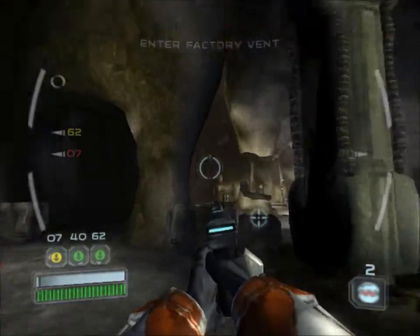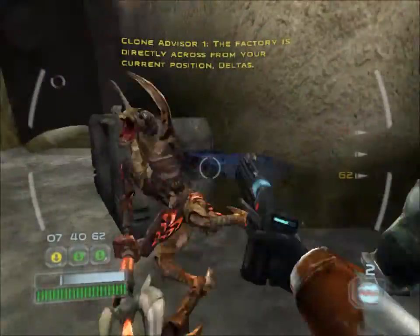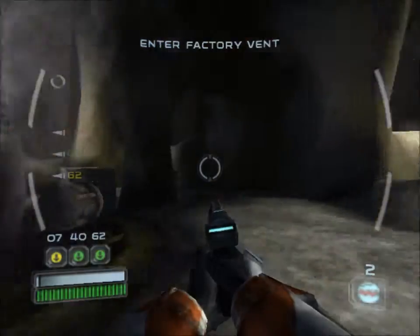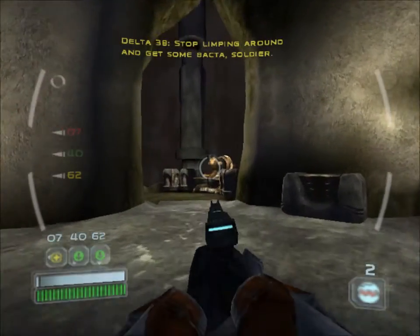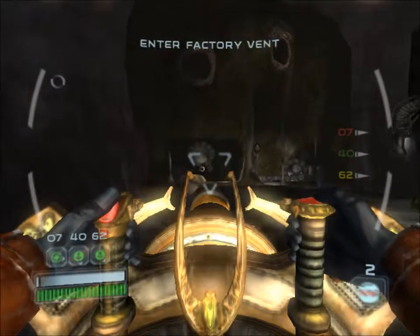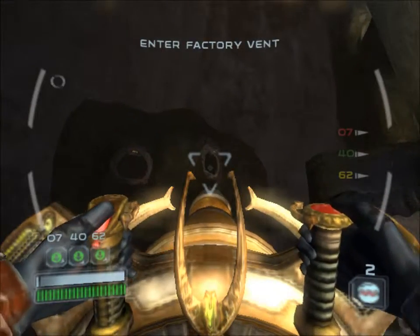Kiosk! Nice work, Deltas. The factory is directly across from your current position, Deltas. There was a Bacta healer somewhere. In here — oh, there it is. Stop looping around and get some Bacta, soldier. I'm on it. Stay out.